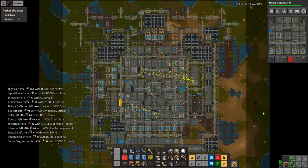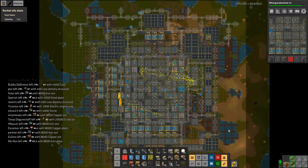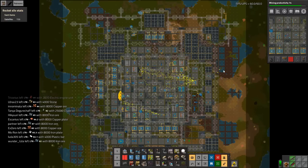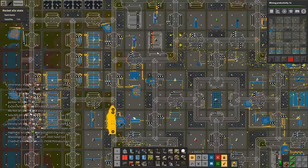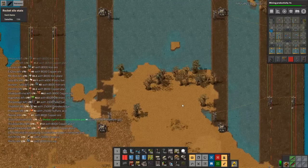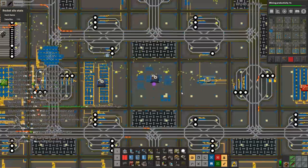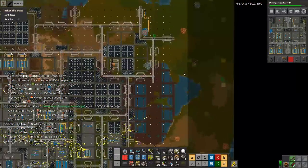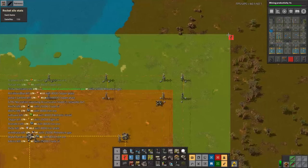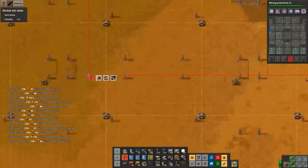Welcome to Factorio Train Megabase. My name is Nilaus and this is episode 21 of our let's play. I've issued a lot of redundant commands so we are starting up on the robot abuse as usual. I've issued a lot of pavement commands and landfill commands, but that just doesn't feel like enough — so let's just go ham on this. This episode is probably going to be called 'Robot Abuse.'